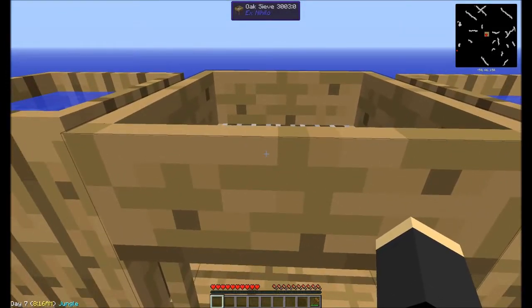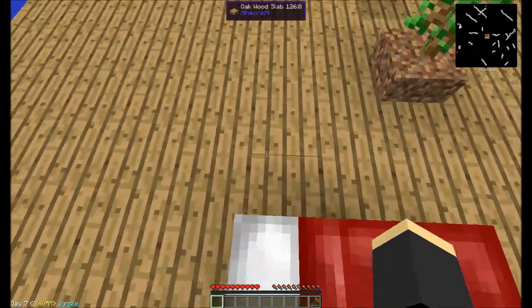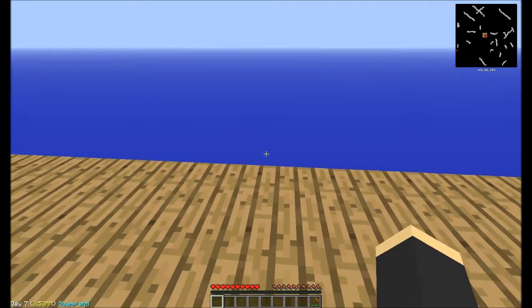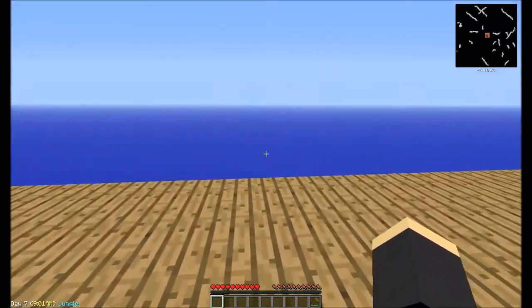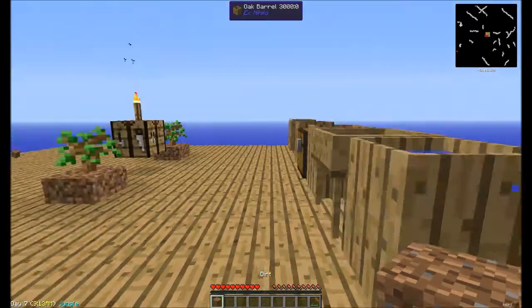You can get diamonds, redstone, emeralds - basically from sifting gravel - so it's very useful. We're going to need to build some type of mob spawner. This is a jungle biome and the platform is moving into a swampland in that direction, so I think we'll build the mob spawner that way. Eventually we're going to want some regular farm animals - cows, sheep, pigs, chickens if we can get them.